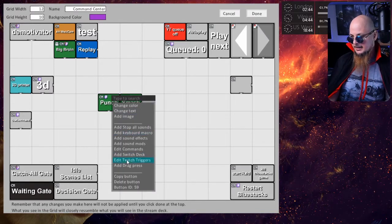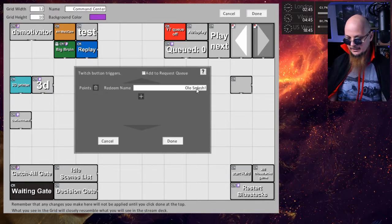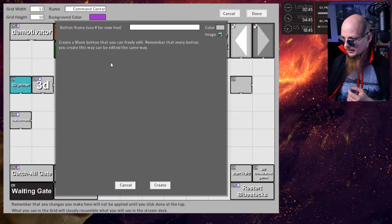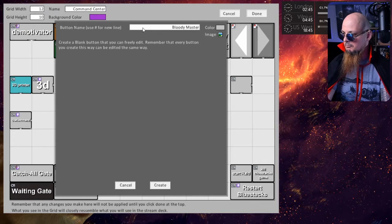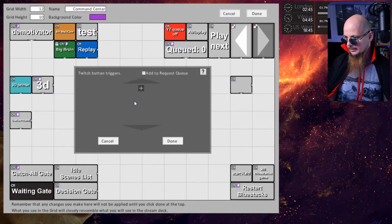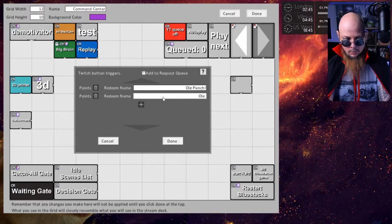I have a redemption name on the punch button. I'll just add a '2' so it doesn't match anymore, and on Ole Smash I will add a '2' as well. Now we need to create a third button — a master button, a master button to bind them all. Let's call it 'Bloody Master'. On this Bloody Master, I need to add a new trigger: point redeem 'Ole Punch'. And a new one: point redeem 'Ole Smash'.